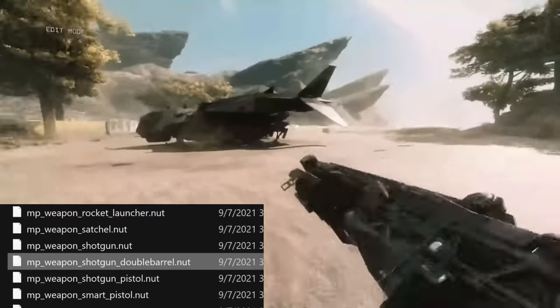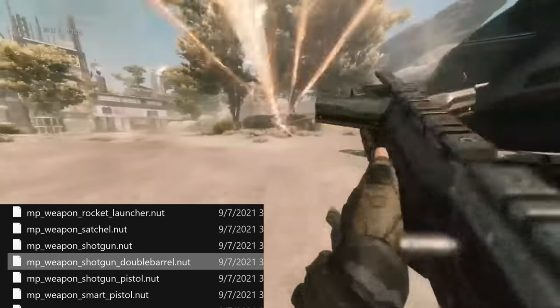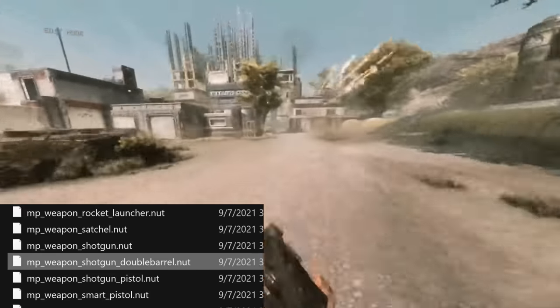The battery pads for the Titan Brawl game mode have different variants which have other items on them, most notably a double-barrel shotgun weapon which uses a Mastiff as a placeholder.